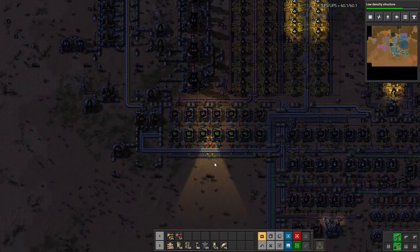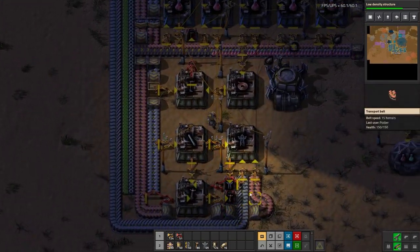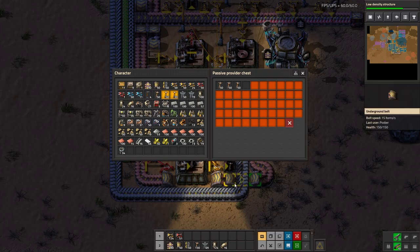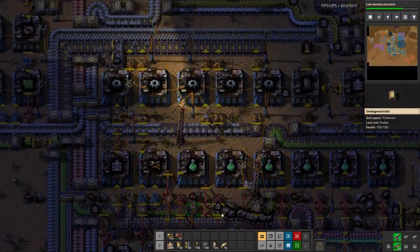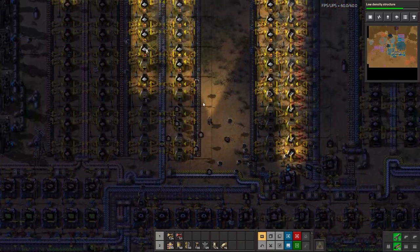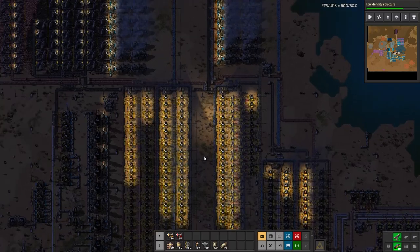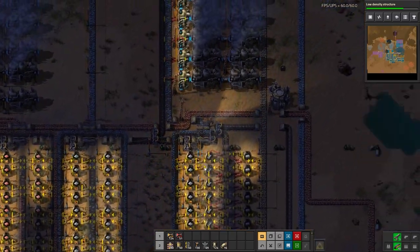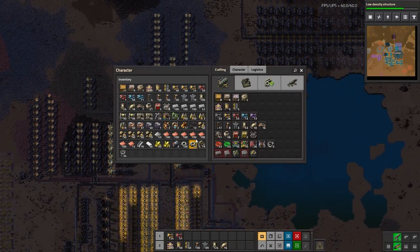In the meantime, I'm going to grab some power poles myself and help the bots along with filling in essential things like power and my new smelters. We'll start with the power stuff first because that's by far more important.